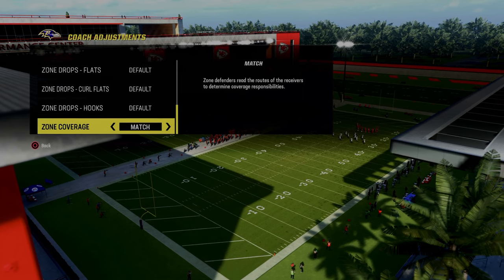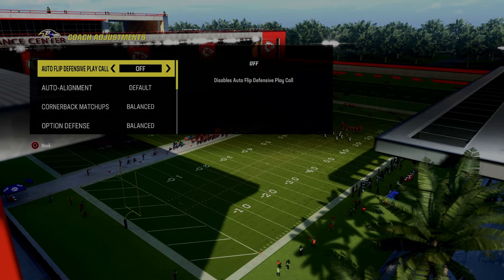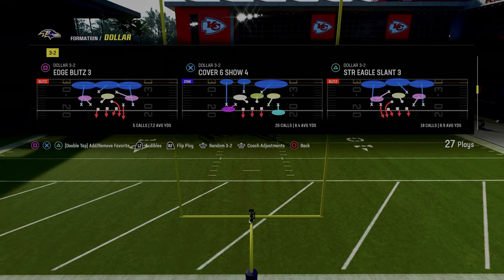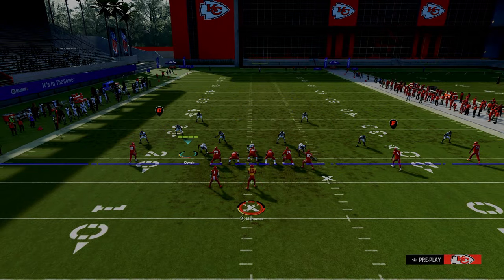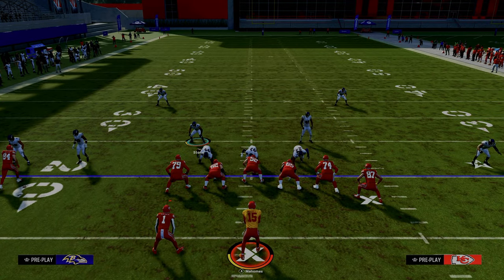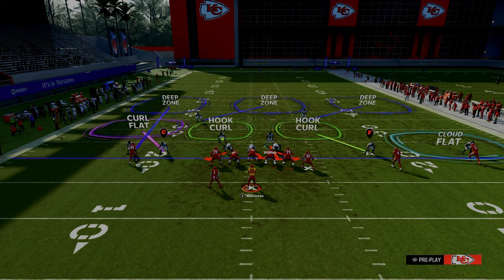Now we're talking about the cover three cloud out of the $1.32. We're going to turn our auto flip off and put our zone coverage on to match. From there we're coming out in this cover three cloud show two, and all we're going to do to set this defense up is pinch our defensive line and press coverage.